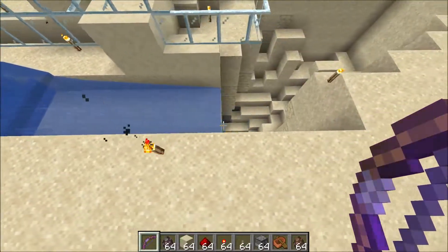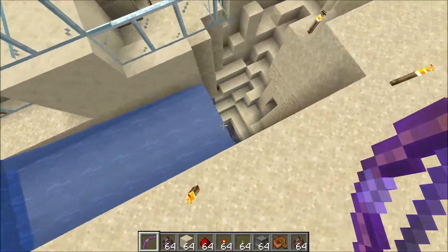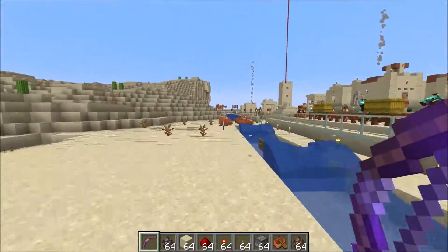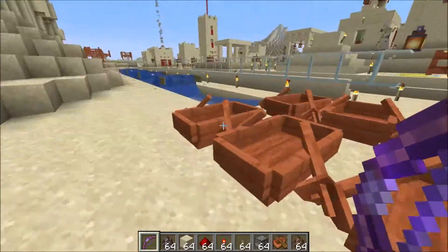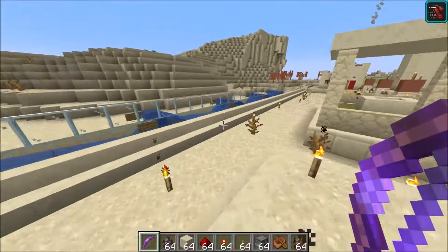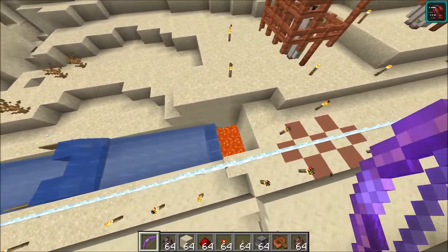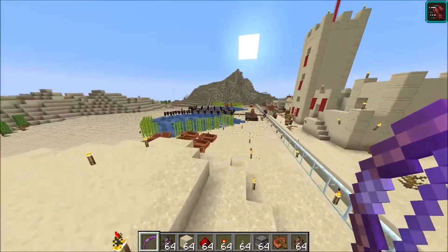Moving along, we have a water moat that goes down into the pit trap, a gate protected by boats so we can snipe from on top, another water trap connected by lava, and more iron golem sentries.